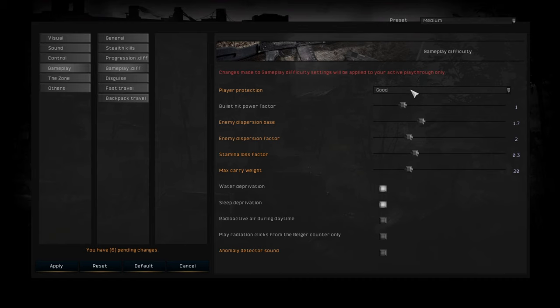Here we have player protection — this is how much your outfit will protect you against bullets. Then weapon damage: there's a bullet hit factor. You crank this up and pistols can basically kill in one shot. Then you have enemy dispersion. On Gamma, this is usually cranked down — it makes enemies more accurate. This is also how much recoil your enemies will have on their weapons: crank it up and they'll have a lot of recoil; crank it down and they'll be a lot more accurate, especially with assault rifles, shotguns, and machine guns.